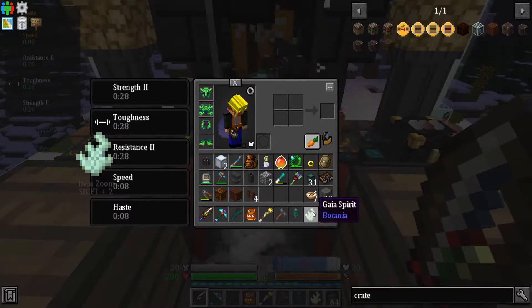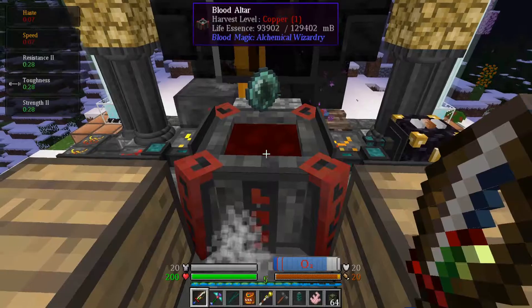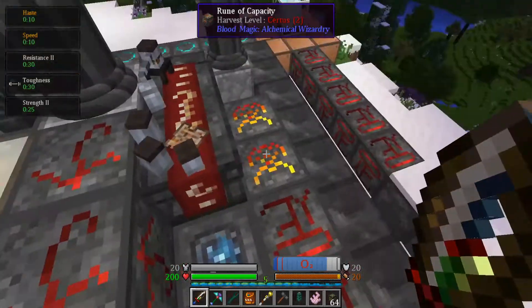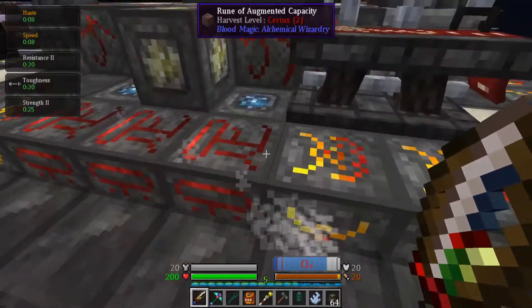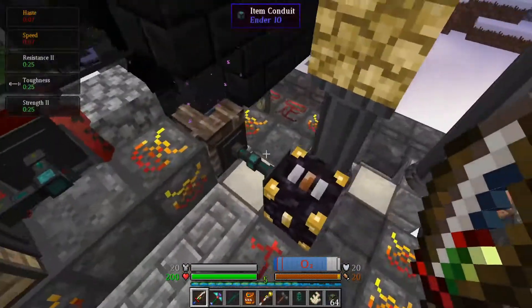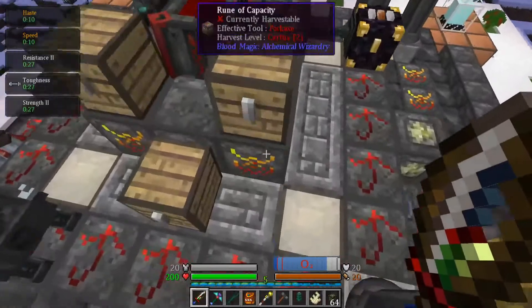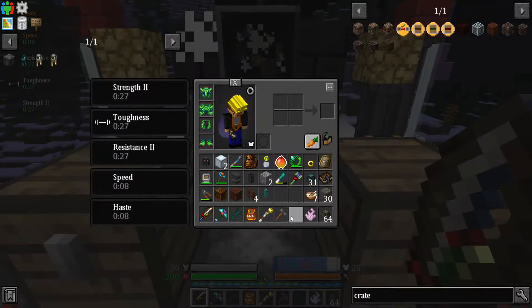What I want to do is make the tier 5 blood orb. It takes 80,000 LP. When I got up here, my altar was holding like 29,000. So I had to make a bunch of runes — I got runes of capacity on the sides, runes of augmented capacity in the middle, 12 of those, and a further 16 capacity runes on top of any existing ones. It added quite a bit of possible LP to my network.